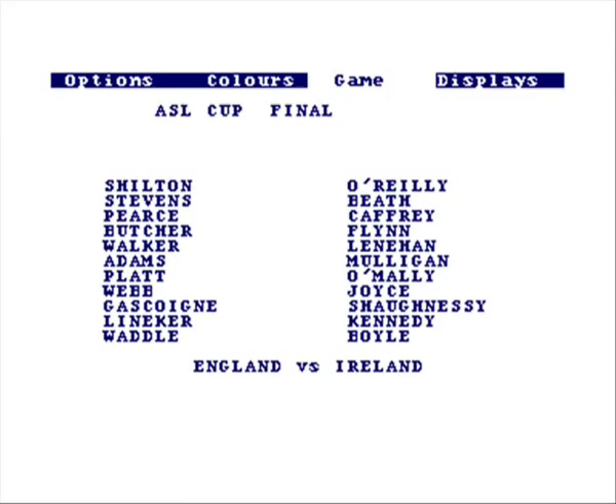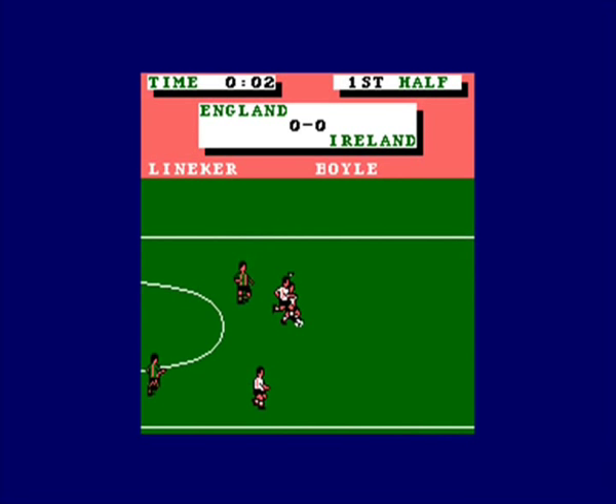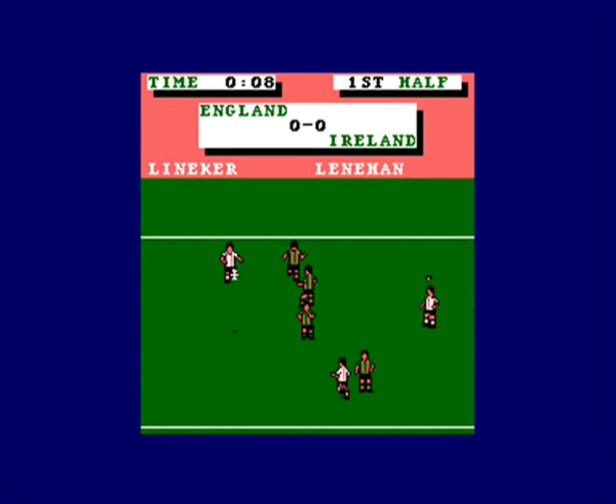You can actually do substitutions in the game — you can only do it when the ball goes out for a throw-in or a goal kick by pressing B or the P key on the keyboard. Let's skip the players running out and get straight to the action — England versus Ireland in the final, which is a bit unlikely!